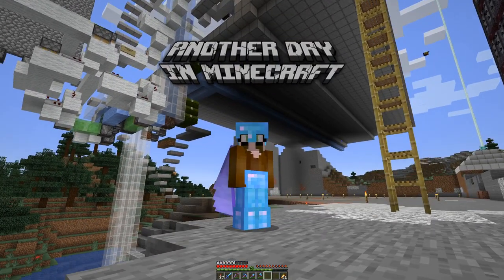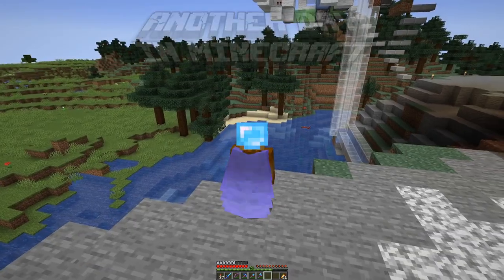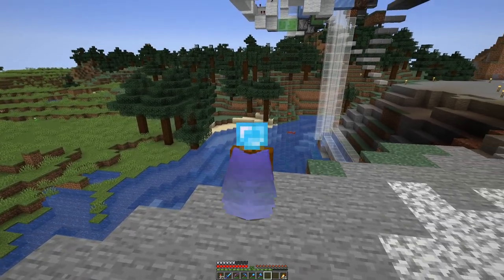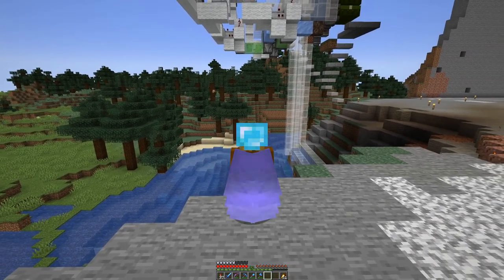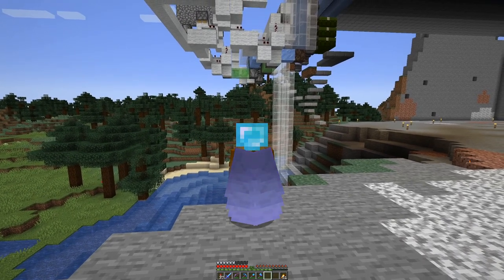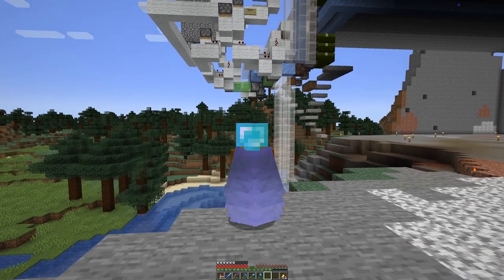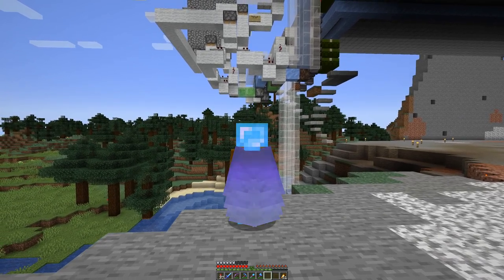Standing in the shadow of the recently completed 2x2 universal tree farm, I am contemplating how to terraform the area below the farm. I am thinking of a big cave through which the river flows. For that I envisioned ripstone blocks and other materials added in 1.17.